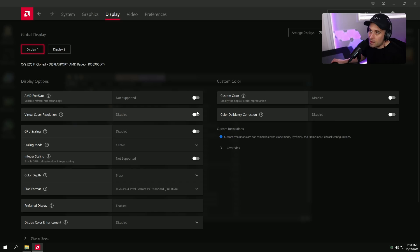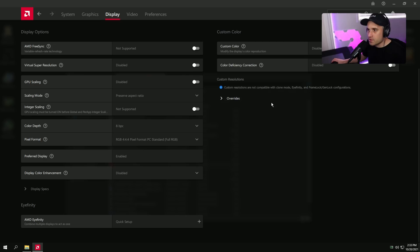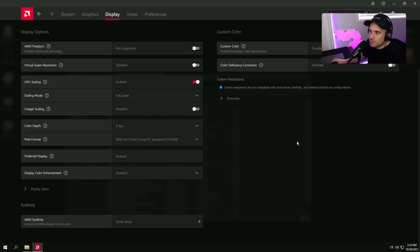Super Resolution — leave off unless you want to trial upscaling. I have a 1080p display, so this would let me render at 2K or 4K, but we'd lose frames, so no. GPU Scaling — disabled. Scaling Mode — Preserve Aspect Ratio. If you want to play stretched resolution full screen, enable GPU Scaling and select Full Panel. Display Scaling is always recommended and is the lowest input lag option when playing lower or stretched resolutions, though it only works on some monitors.